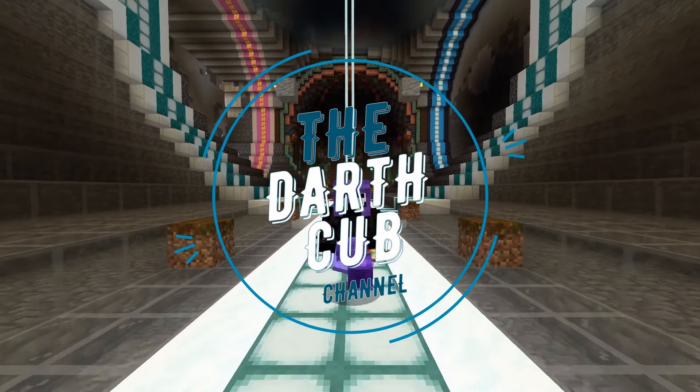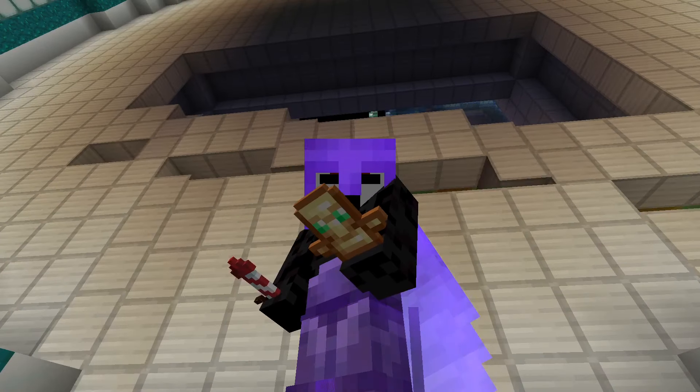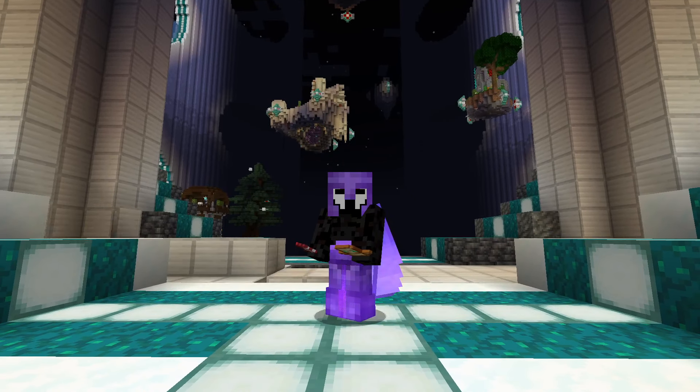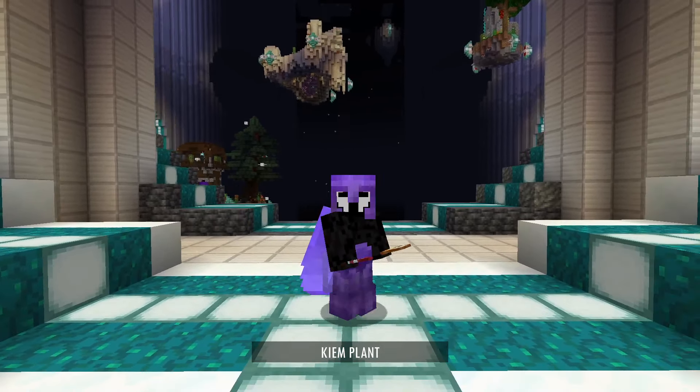Hello everyone, my name is Dorp3 and welcome back to another Ratsome video. Behind me you see one of the flying machine doors that is inside our base. Kapfen built one in season 7 as well, but the original design is by Kiem Plant. And the video is of course in the description.